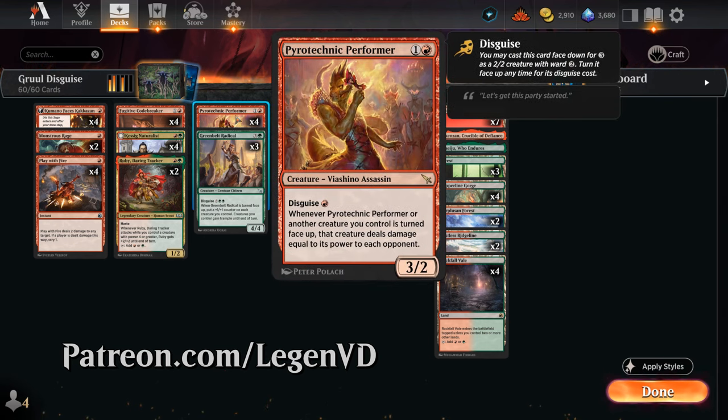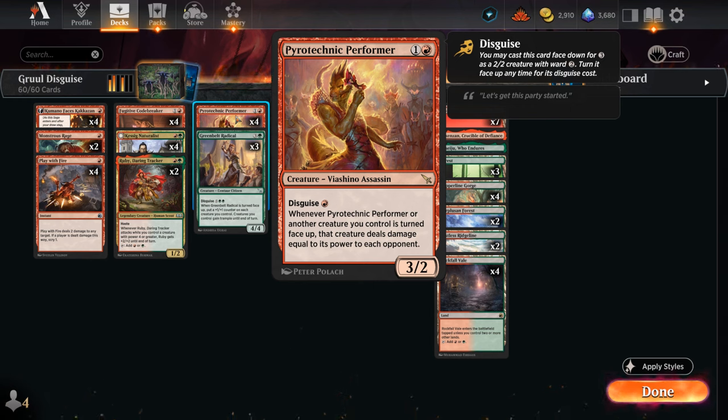Disguise is an updated take on the morph mechanic, so we can cast some of our creatures face down as a 2/2 with ward 2, as opposed to morph — so that's a bit of upside — and then we can turn them face up at any point by paying their disguise cost. In the case of the Pyrotechnic Performer we can turn it face up for just a single red mana, and then whenever the Performer or another creature we control is turned face up, it deals damage equal to its power to each opponent. So that's one of the payoffs for disguising our creatures first.